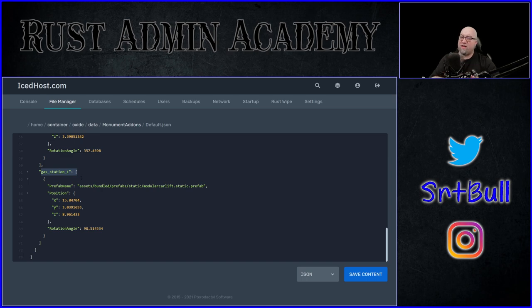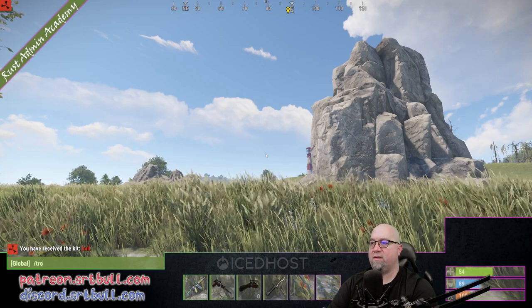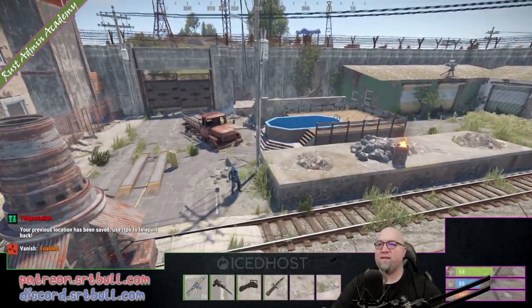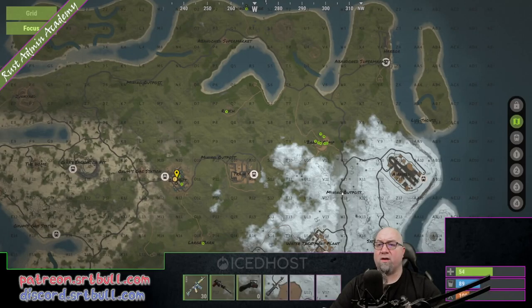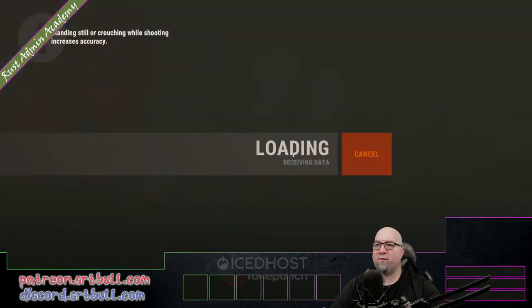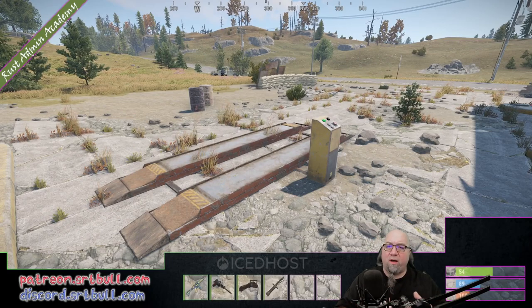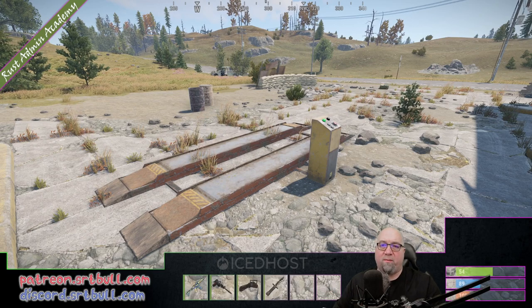Let's go in game and see if these changes actually took place. And there you go — as you can see the pool is still there, the car lift is still there, and the furnace is still there. Let's go have a look at our mining outpost — there's our mining quarry, and of course that's going to carry through to the other mining outposts as well. And then at Oxum's gas station there we go — we have our car lift just like I said it would. Persistent through map wipes — it's going to save you a ton of time.